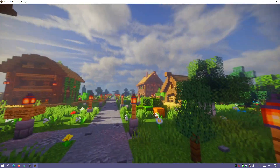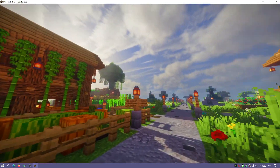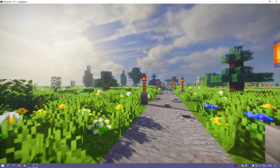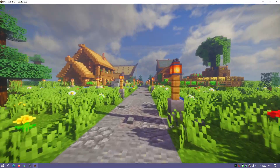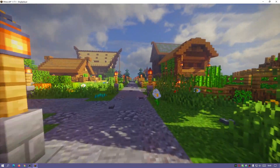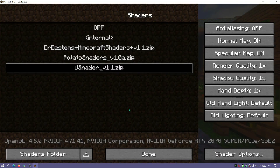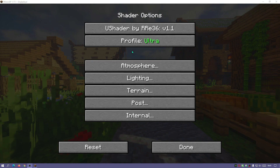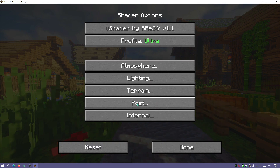This is only possible thanks to the creator giving us the option to change the saturation, contrast, and vibrance in the settings. I would highly recommend installing these shaders with OptiFine for version 1.17.1, because with Iris Shaders you can't change the shader settings. So if you want to change the colors, use OptiFine. Go to Options, Video Settings, Shaders, then Shader Options — you can set the profile to Ultra, High, Medium, or Low.